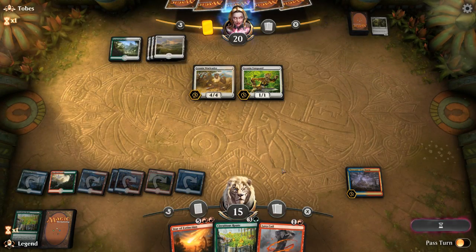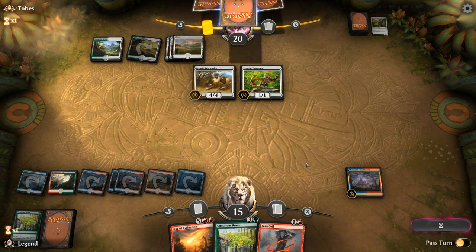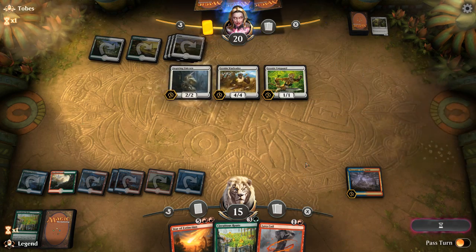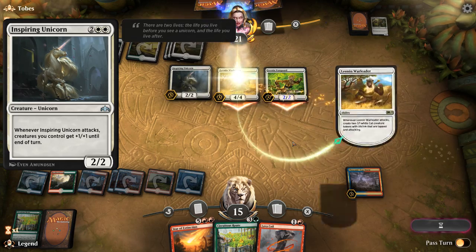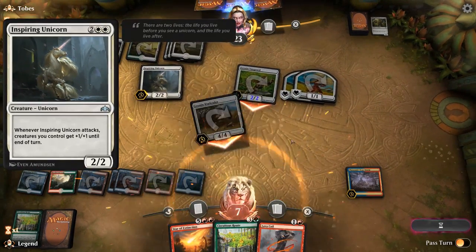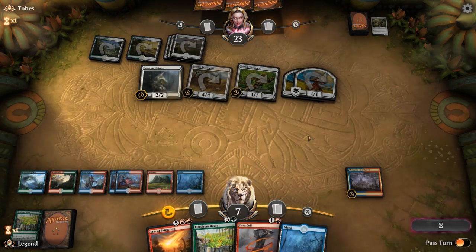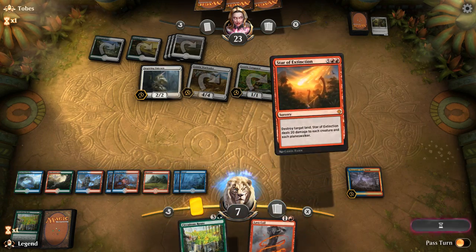By playing the Thousand Year Storm here, we're committing to playing a Star of Extinction in the near future. Opponent plays Inspiring Unicorn, which can potentially pump all the tokens they're making right now. So yeah, we might just have to Star of Extinction right now, otherwise we're dead. Let's play our lands and then wipe the board.